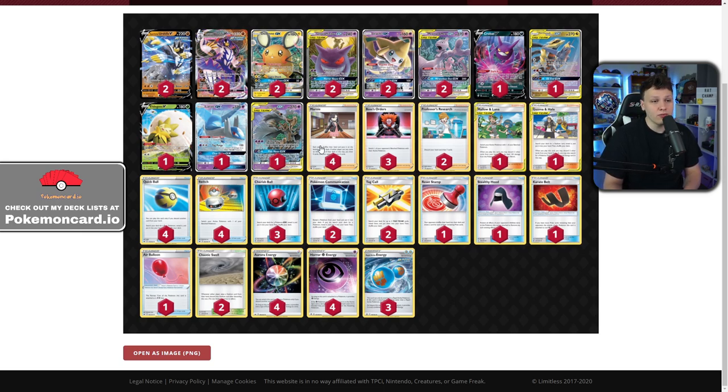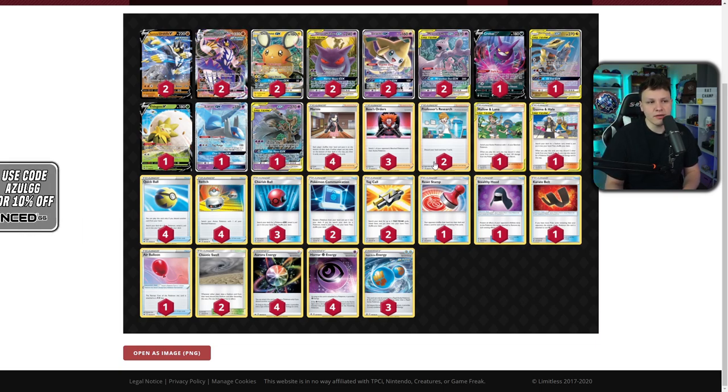Some things I feel sketchy about in the list: the lack of draw support — only four Marnie and Professor's Research, so pretty light on draw supporters. There's still the two Dedenne, one Crobat, and plenty of outs with three Cherish Ball, four Quick Ball, and two Cram-o-matic, plus a small Tag Call engine. Guzman & Hala is super powerful here — it's your tool finder. You have very impactful tools like Stealthy Hood, Karate Belt, and Air Balloon, plus it gets you energy. With only eight energy that can go on Mewtwo, finding that specific energy is crucial.